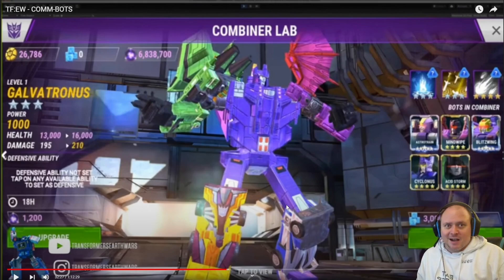Knowing that five-star combiners are coming, they're going to need five-star parts. Five-star Hound is coming, five-star Trailbreaker isn't bad, five-star Wheeljack is already in the game, five-star Smokescreen is already in the game, five-star Sky Linx is already in the game — amazing bots and a good combined bot. For Galvatronus: Astrotrain — good bot; Blitzwing — same as Sky Linx in that sense; Acid Storm — good bot.